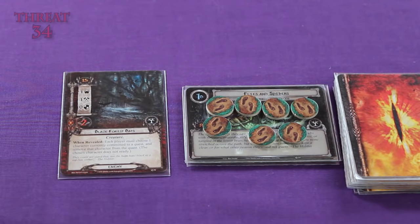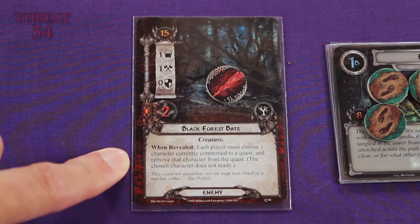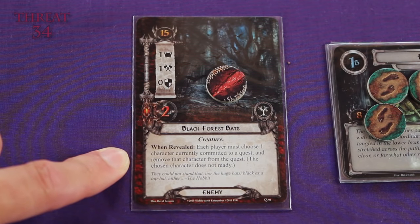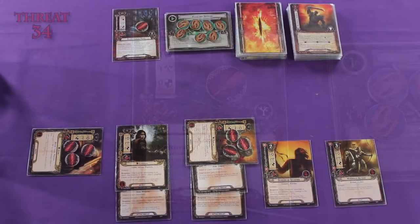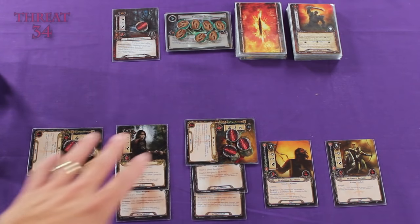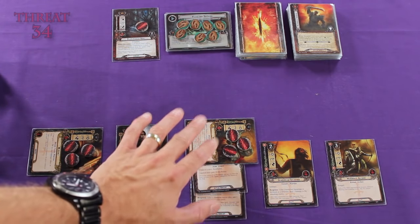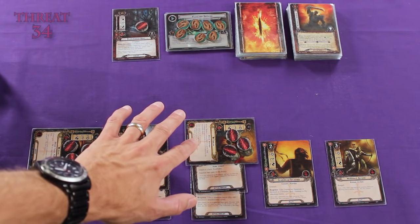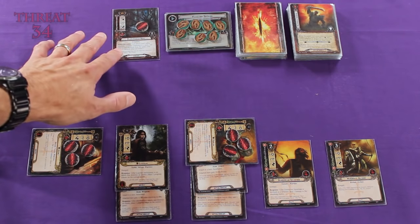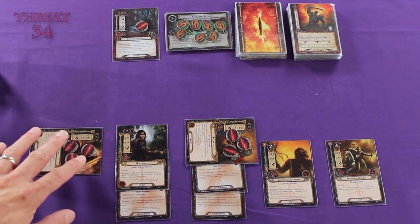We've got the Black Forest Bats. Right away, because of Thalen's ability, I'm going to add one damage token to the Black Forest Bats. But there are some when-revealed effects here: each player must choose one character currently committed to a quest and remove that character from the quest — the chosen character does not ready. This means we have to pick one of our characters, either Thalen or Gimli, and remove their willpower strength from this quest. They stay exhausted but will not be contributing their willpower strength. This seems like an obvious choice — the character with the least willpower strength is Thalen, so we will remove him from the quest. Now his card text still happens; it's only when he's committed to a quest that his card text is active, but his effect takes place before any when-revealed effects. So this bat remains damaged, and we just remove him from the quest. Our willpower strength is now two.